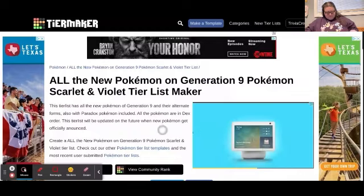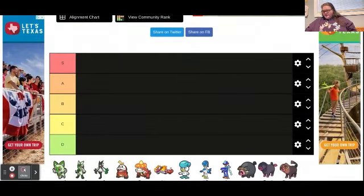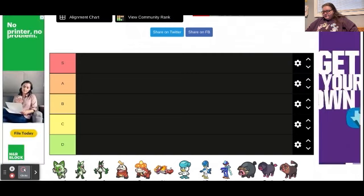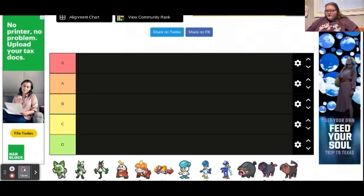Hey guys, Katie here, welcome back to my channel. Today's video is a tier list video — we are doing all the new Pokemon in Generation 9. The tiers are S, A, B, C, and D, and I don't know the names of any of them yet, so I'm just gonna go by how cute they are.